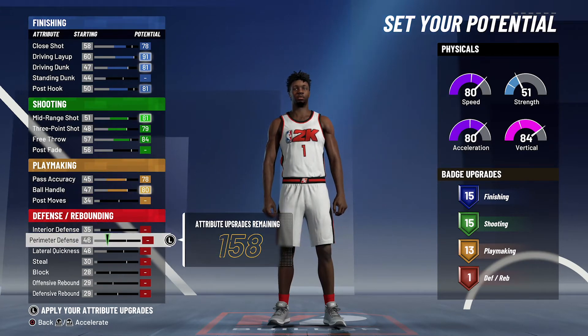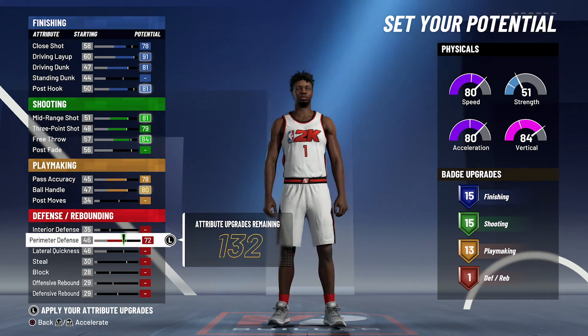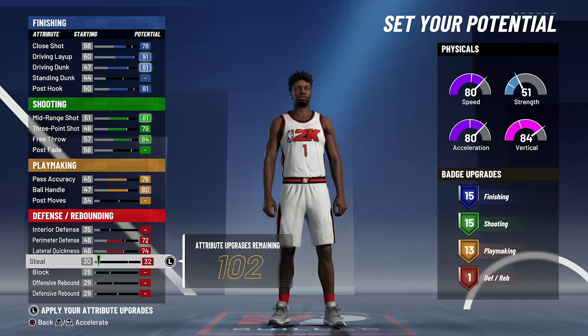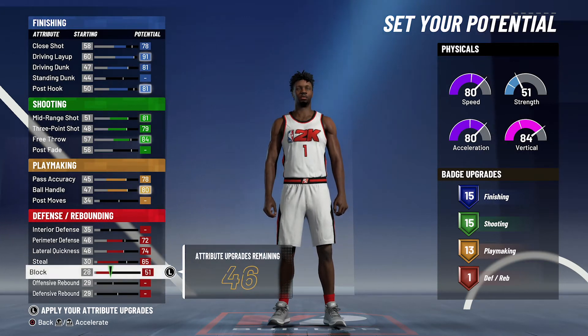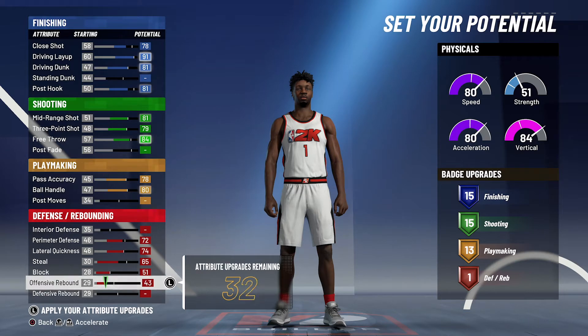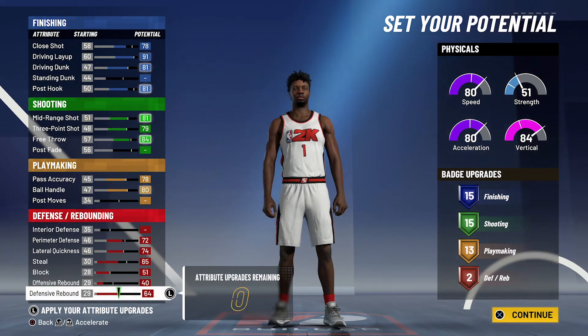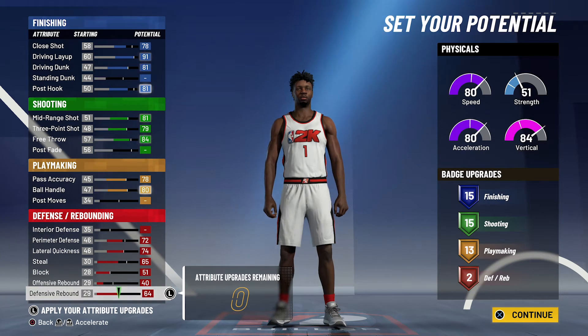Lastly, for defense and rebounding, you're going to bring your perimeter defense up to a 72, your lateral quickness up to the max at 74, your steal up to a 65, your block up to a 51 and max it out, your offensive rebounding up to a 40, and spend the rest on defensive rebounding to max it out. That's going to give you two defense and rebounding badges.